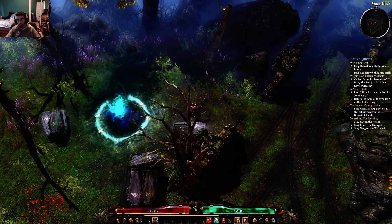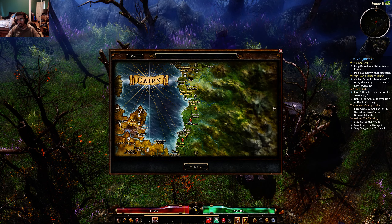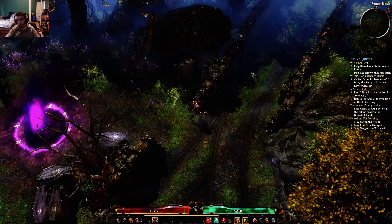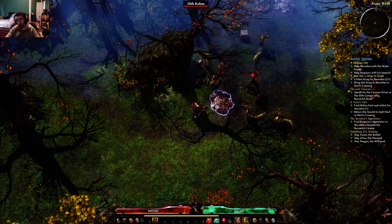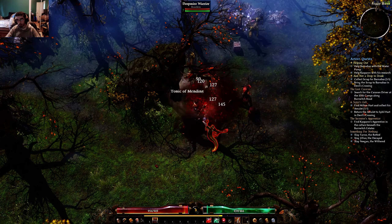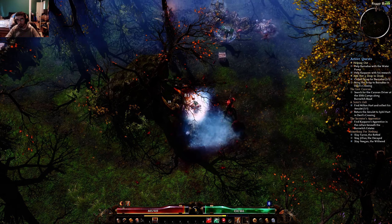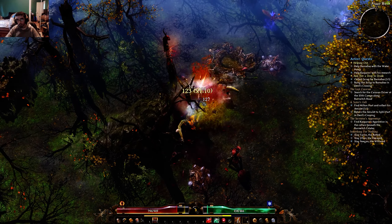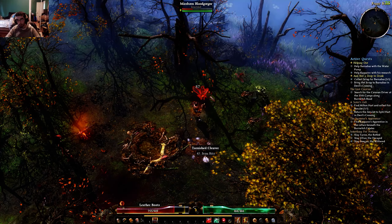Today we're gonna go kill Vilath. Now this is the Foggy Bank waypoint — I told you guys to double back here when you have three Slith amulets. But for now, come up here. If you don't have three Slith amulets, come up here and kick all these Slith's asses. You'll get a message on screen — something like 'this carnage looks recent.' So what you want to do is go to the right first, and then go to the left. I will be your guide, as my character's name is Guide, after all.